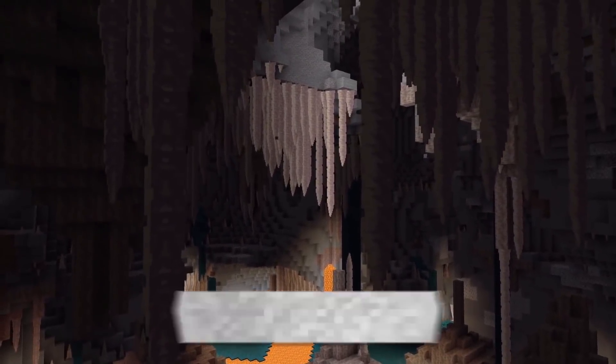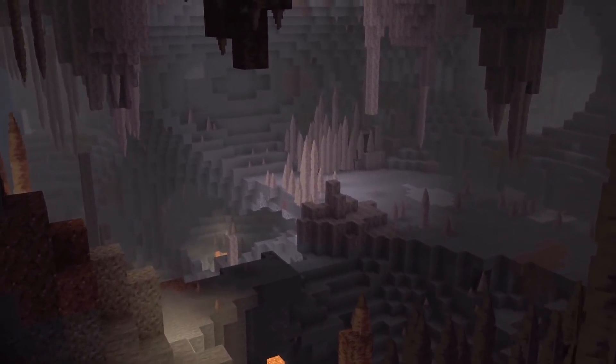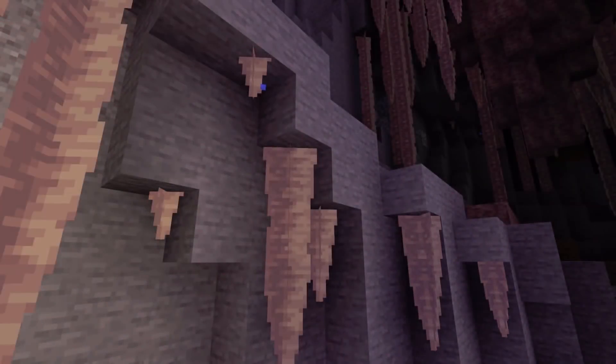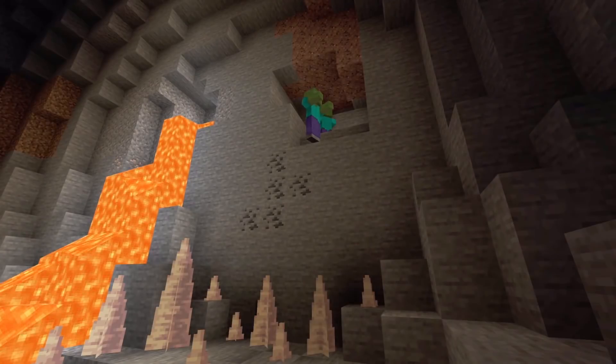Another cave biome is the Dripstone Caves. It looks similar in aesthetic to today's caves — stone and lava — but with much more expansive rooms and caverns. As per the name, you have stalactites from the ceiling and stalagmites from the floor. Water drips from the stalactites, and if you put a cauldron underneath, it'll fill up. You can also break a stalagmite and place it down as a spike, potentially enhancing mob grinders since mobs take damage falling onto them.